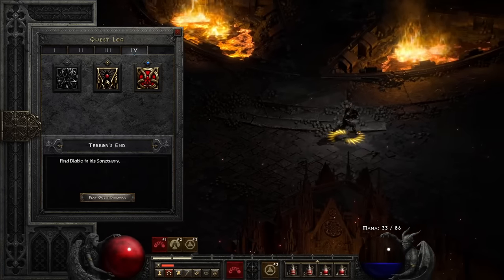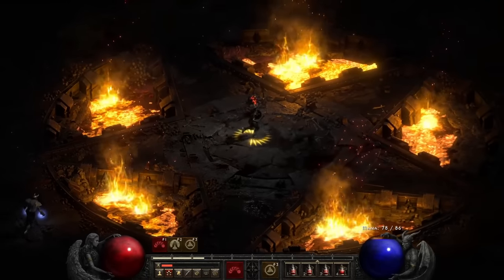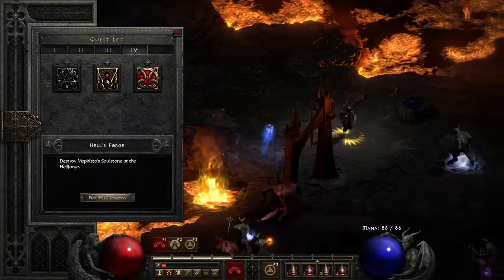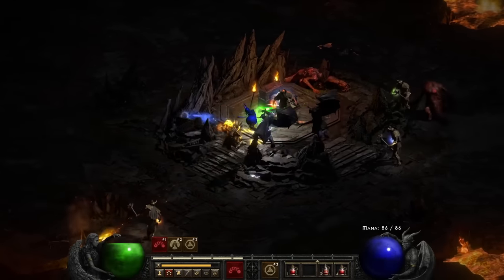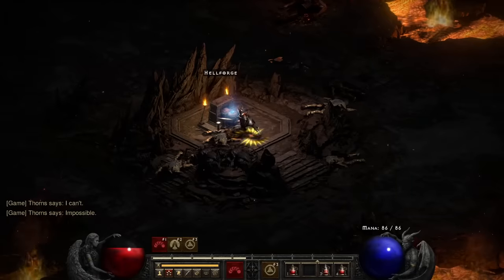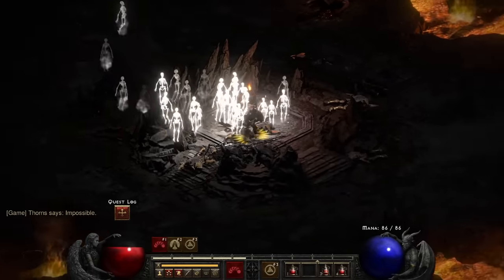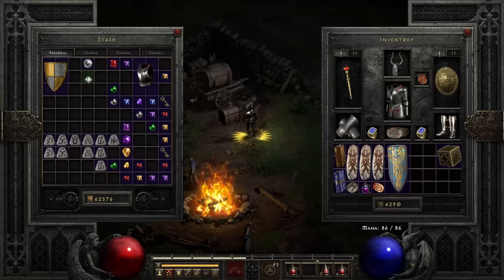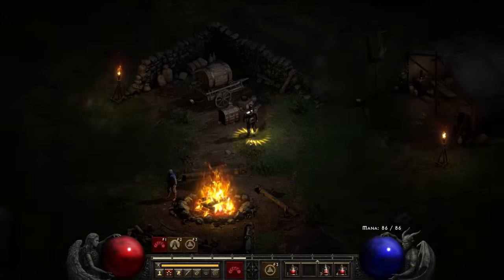It looks like I don't actually need to find the Hellforge — if I'm reading this right, that's just a side quest. I might be able to take on Diablo already. But I'm in Diablo's arena and he doesn't appear to be home. It's been about a decade since I did this, and the muscle memory isn't what it used to be. Just to be safe, I decide to do the second quest anyway. Turns out, I'm supposed to run around Diablo's arena and click all the seals around it, kill all the enemies that spawn from said seals, and that'll summon Diablo. Simple enough.